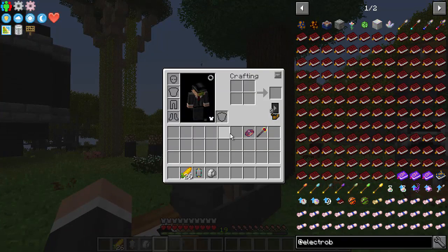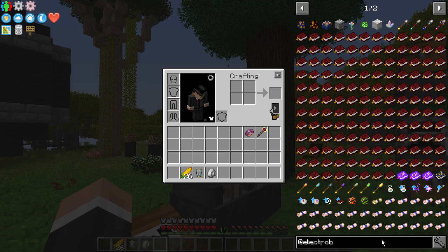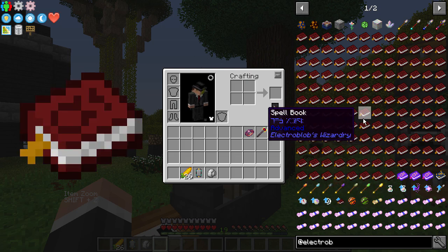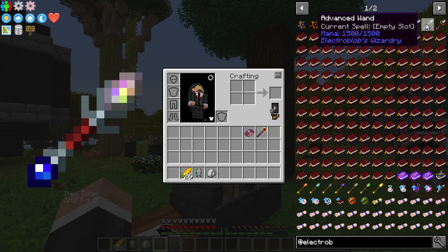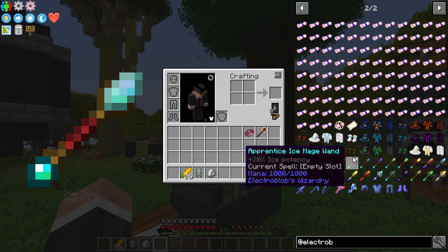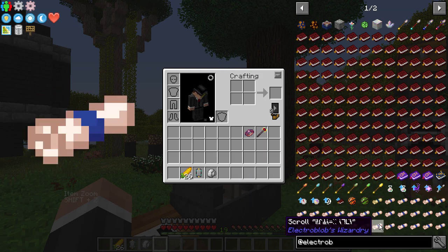Today I would like to have a look at one of the newer magic mods — well, it's not that new, but it's new to me. It's Electro Blob's Wizardry. We're going to have a look at this. Basically there are loads of spells, you can craft your own spells, you've got wands, scrolls, and wizard robe type things. I'm interested in how this works.